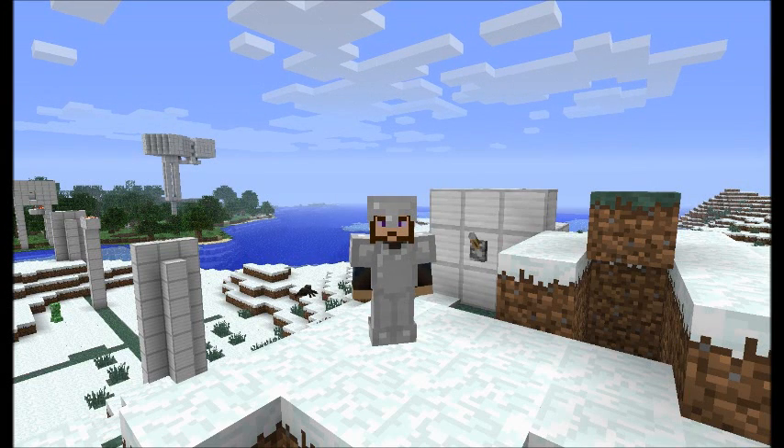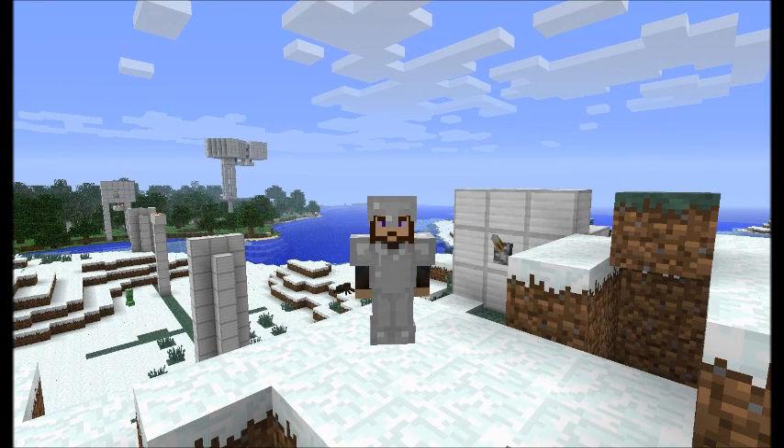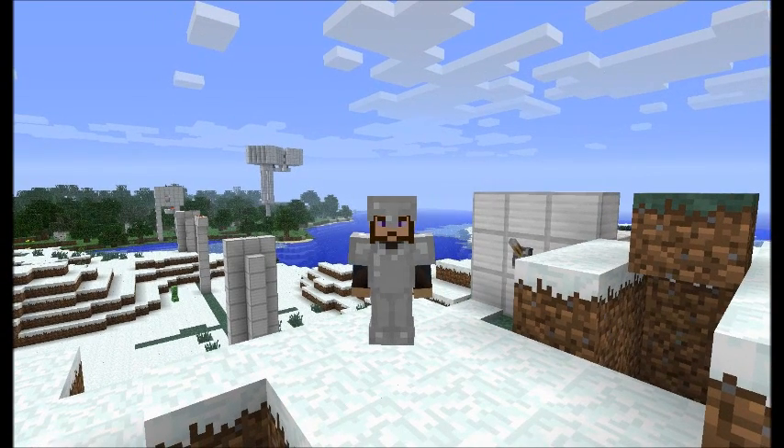Hey everyone, welcome back to another Mod Monday. Today we're going to be taking a look at a pretty cool mod called Light Bridges and Doors. And we're going to actually use Light Bridges and Doors to get to that tower over in the distance behind me, over my right shoulder.